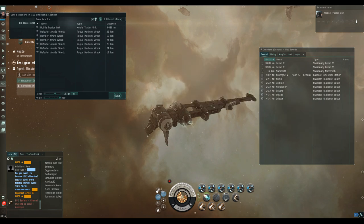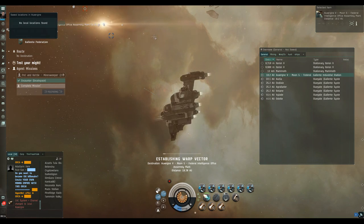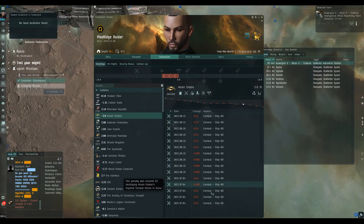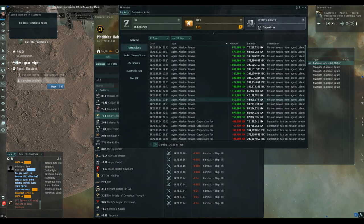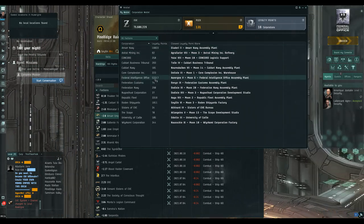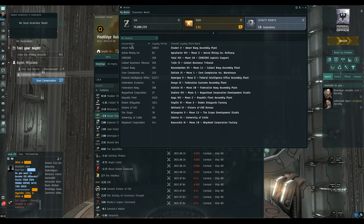Part two done - 2.4 million. On the standings we lost another 0.24 and another 0.002, down to minus 2 adjusted from minus 3.6. Something I need to keep an eye on is making sure I use up these 19,000 loyalty points before I get banned from the agent. We've now got 52,000 Fed Intelligence LP - not all from this mission running. The Amarr Navy LP came from my last time out in null-sec ratting.